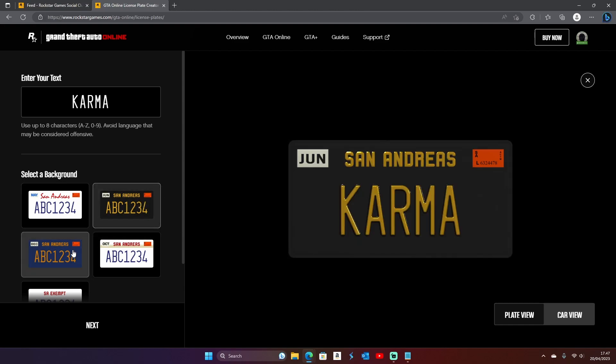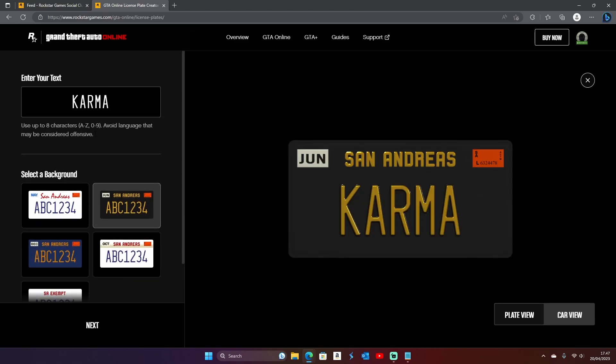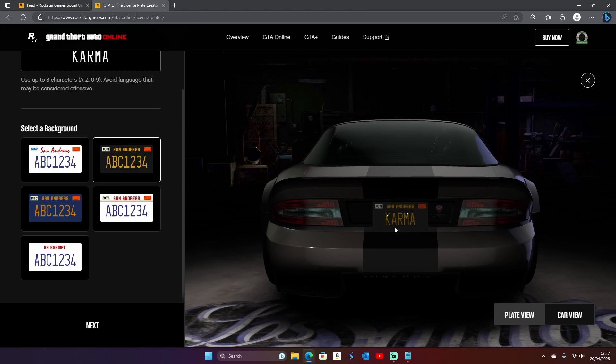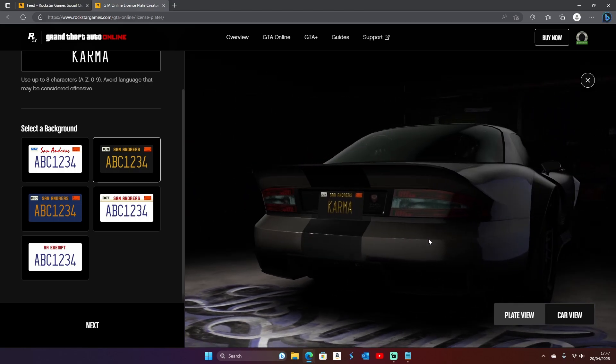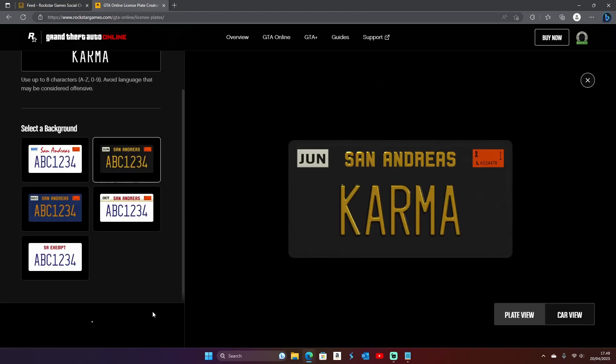After that, select any background, then click Next. Pick any vehicle that you have driven out recently, then click to place your order.